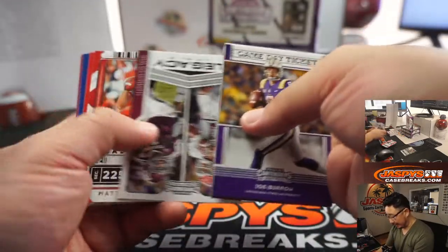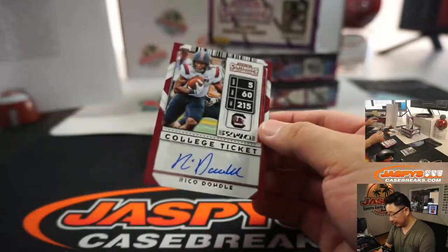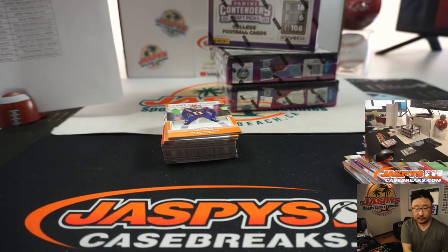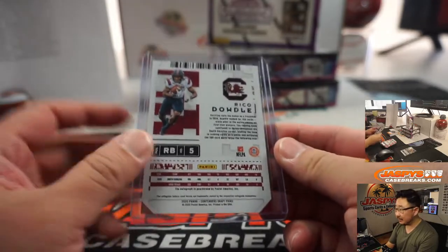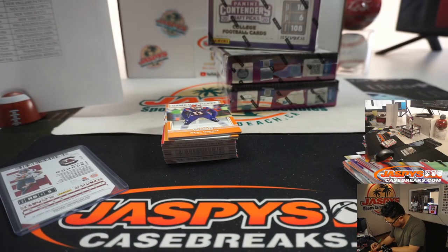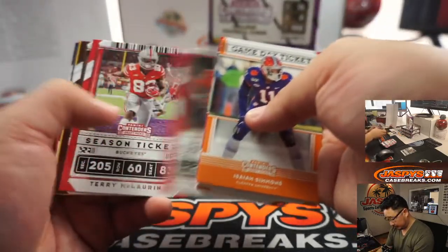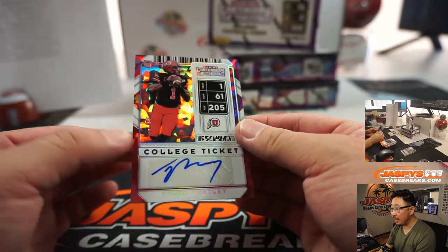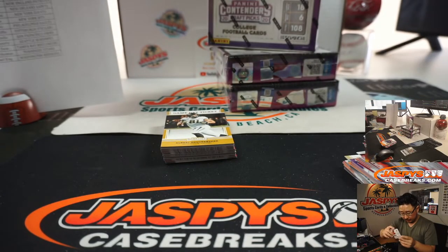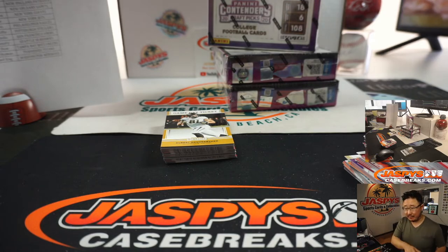Jeremy would like a Henry Ruggs auto — would be nice. Absolutely. We've got Rico Daddle from South Carolina — I think he's a Cowboy. Yeah, Dallas Cowboy. We'll eventually learn all these guys, and Travis has Dallas. We've got Tyler Huntley, cracked ice autograph — nice, it's 22 out of 23. Huntley is a Baltimore Raven and that's going to go to Daniel V.